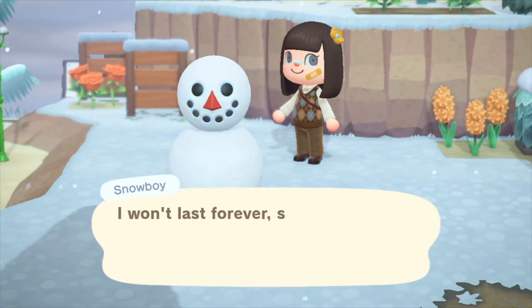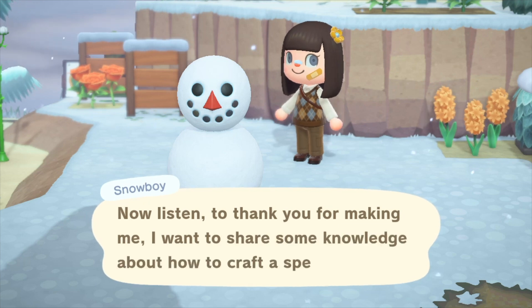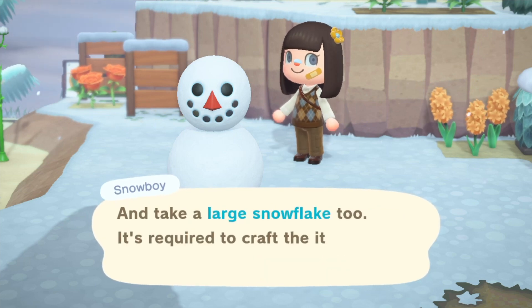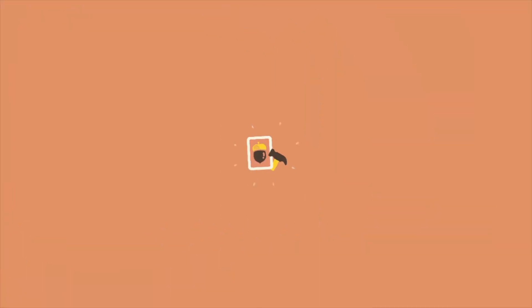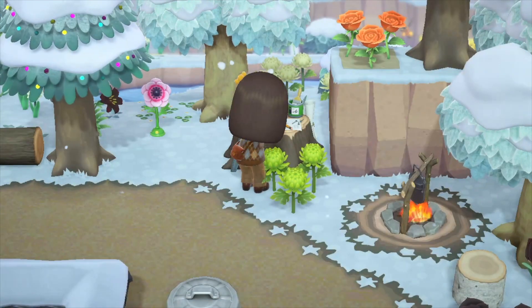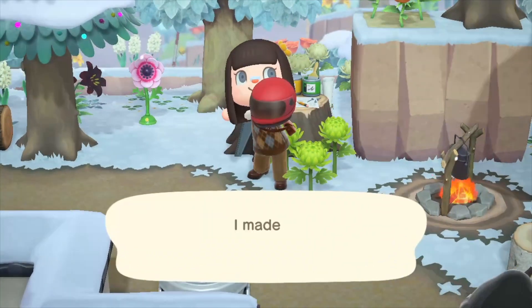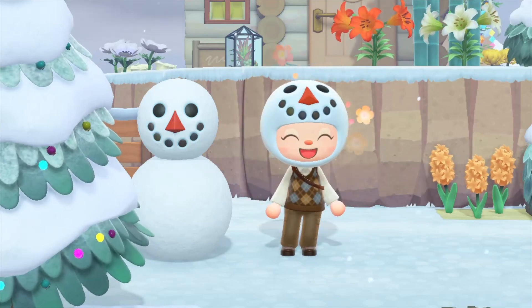You can actually talk to these snowmen and they'll say some cute little things. This one will give you something called a large snowflake so you can make a fun recipe — it's called a snow person head. You can also get frozen or ice sculpture recipes from these snowmen, and you use snowflakes to craft them. Here's me wearing it — it's kind of weird looking but we're best friends.